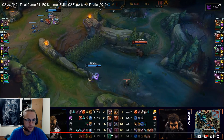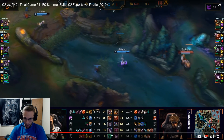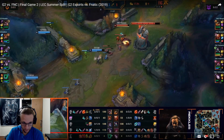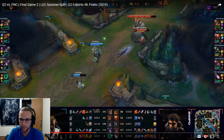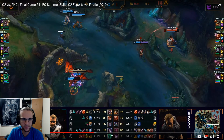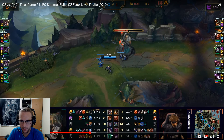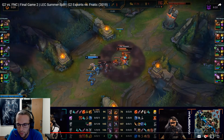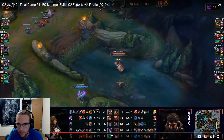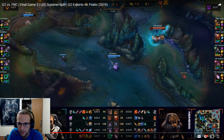Fnatic can respond by not executing the lane swap and getting full priority on bottom side to set up for Infernal Drake — that's the only downside to G2's plan. But J4 has Rift Herald — they can make a Rift Herald play somewhere else as a response, maybe mid. They're actually moving everybody down for the Infernal. Braxa gets chased out by Yankos. It does look like G2 is actually going to get the Drake. Fanatic seems to just decide to give it up.